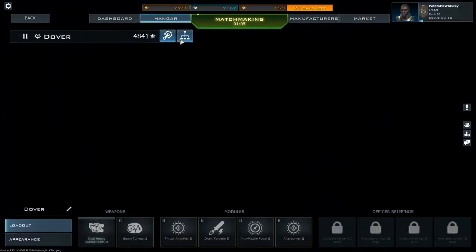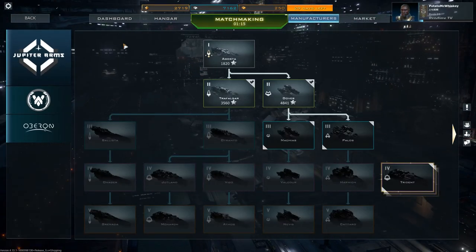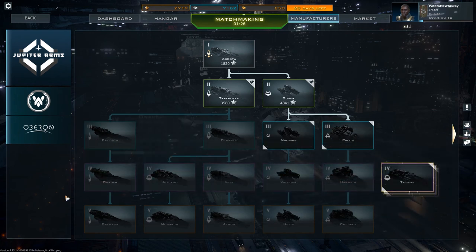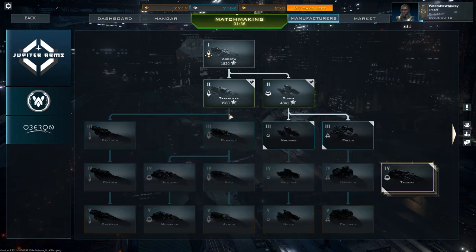As for the plan, I'm going to be playing a lot of Corvette now. My long-term goal for this series over the next 30 days of premium time is to unlock as many of the Jupiter Arms ships as I can. I'm hoping by the end of the 30 days to have at least one to two of the Tier 4 ships, and within the next week or so to have all of the Tier 3 ships, because you unlock them pretty quickly if you're playing a reasonable amount.